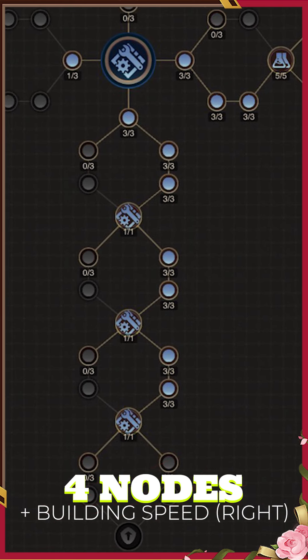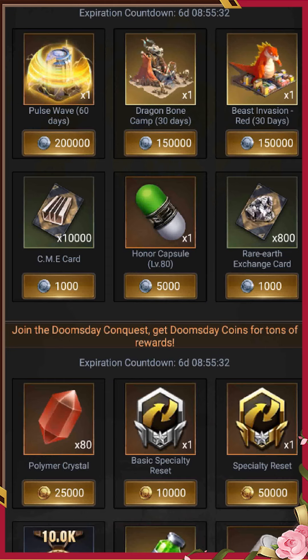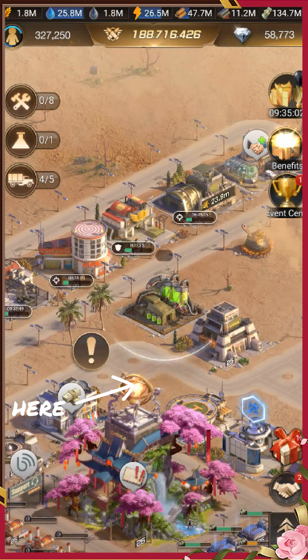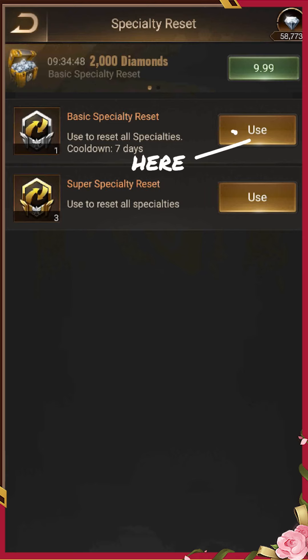Here's a free-to-play trick for reskilling, allowing you to reskill to immunity after you're done with your buildings without using a super specialty reset. Go into Doomsday Laboratory. You can't visit the honor page, so go into skill and click unlock on a blue skill. Use the basic reset so the 7-day cooldown will be over before the season kicks off.